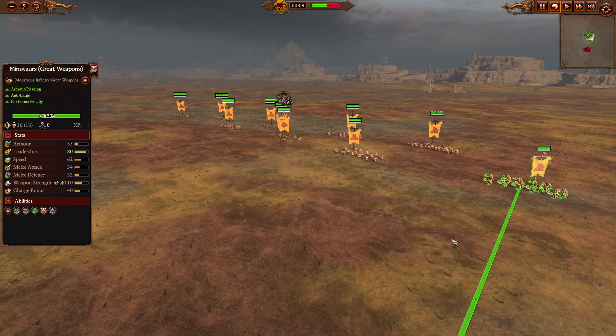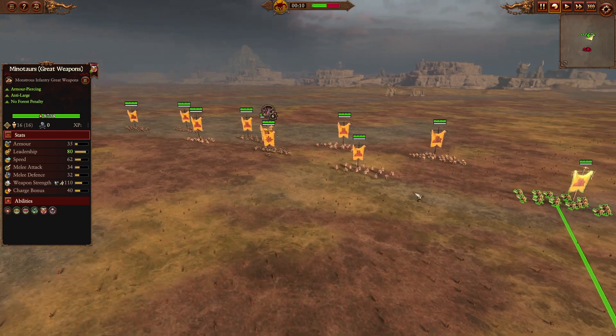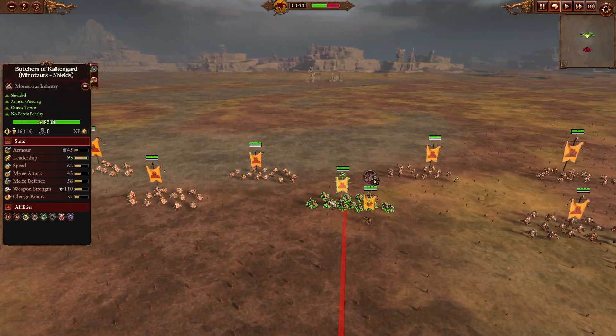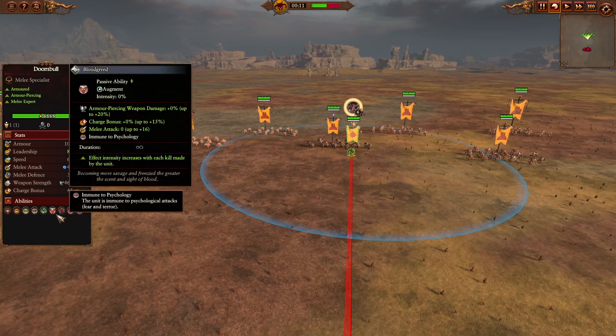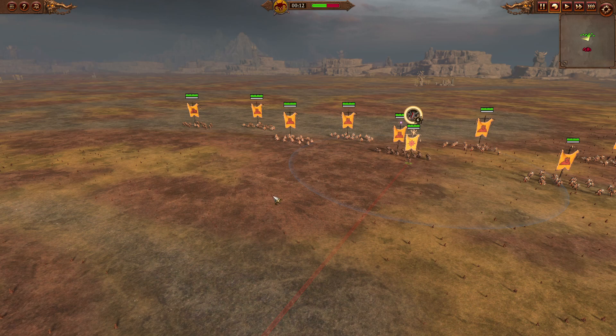This actually comes to about 50 gold less than a normal land battle army will cost. But it is three variants of each. We did bring the Butchers of Kalkingard, and we took nothing on the Doombull — he's completely naked as far as items, which is fine.